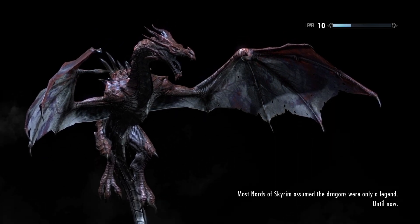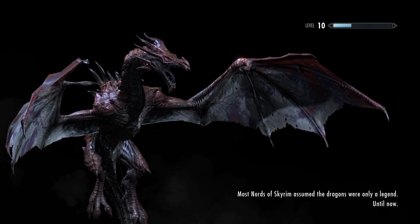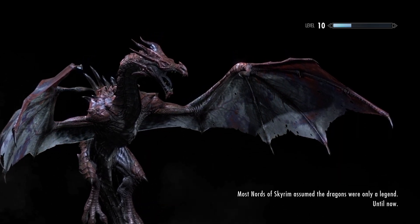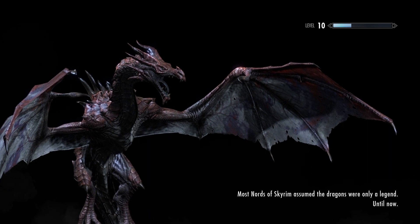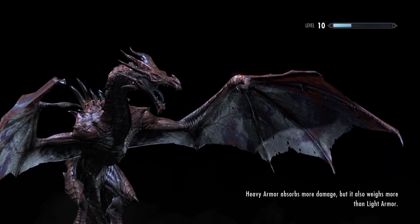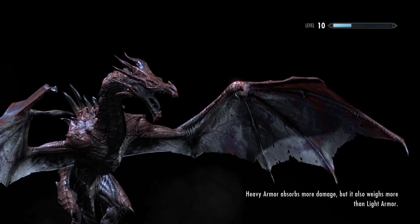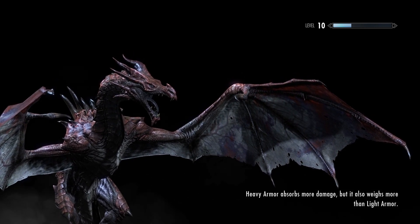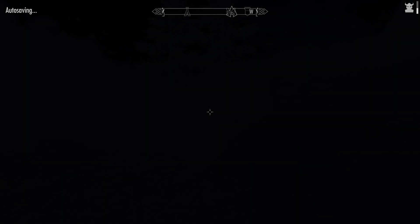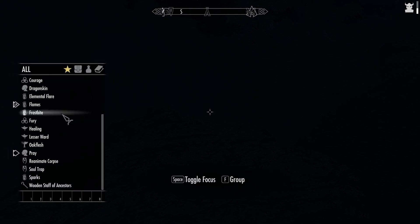Now, if you wonder why things look different on the value front, there's a mod called Weapon, Armor, Clothing, and Clutter Fixes, or WACCF. It is a utility that fixes a few bugs, but also makes things a little more realistic — like petals no longer weigh two pounds, they weigh point-two. And holy crap is it dark out.